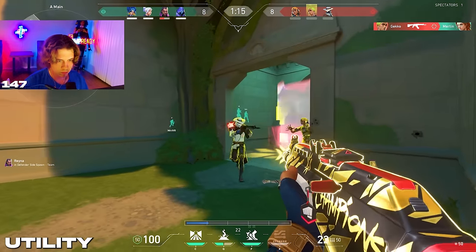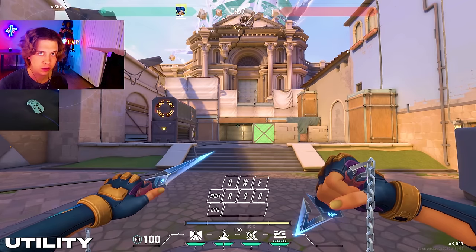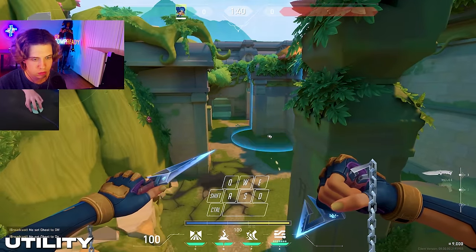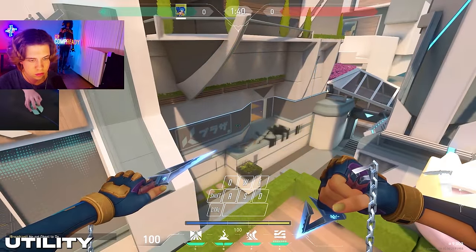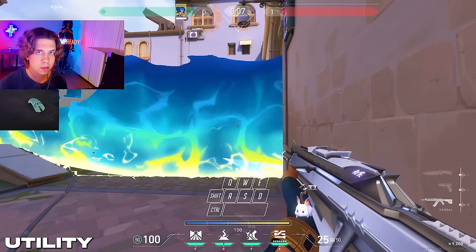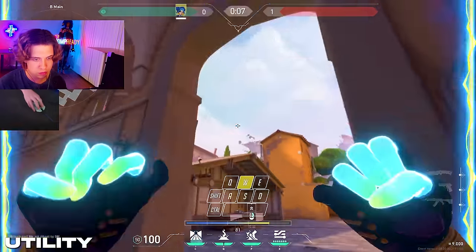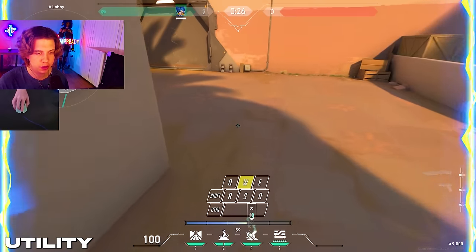Now it's time to go over utility. Neon's kit isn't the best as far as utility goes, but there are some creative ways to make it work well. Here are some good Neon stun lineups. A lot of people like to just throw up Neon's wall, but that's pretty ineffective — if you throw up your wall without thinking, the enemy can easily just hide behind it. So if you do use Neon's wall, try and make sure you use it in a useful way. Neon's utility also works best when you combo it with movement, such as jump peeking while using your utility.